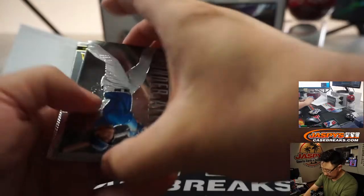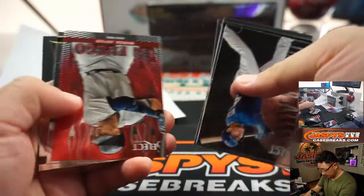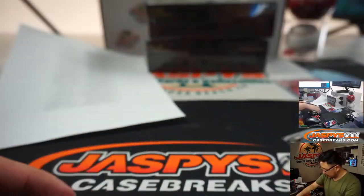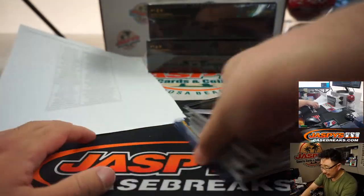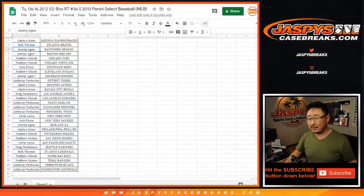24 out of 25. Derek Jeter, Base and Fuego, and Yu Darvish at the end. That's not too shabby at all. And out of 25 in Fuego went for $750. What's up, Cruz? Wow. Yeah, that was a nice box.